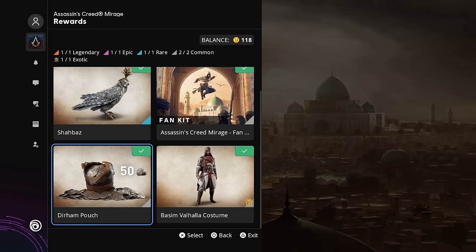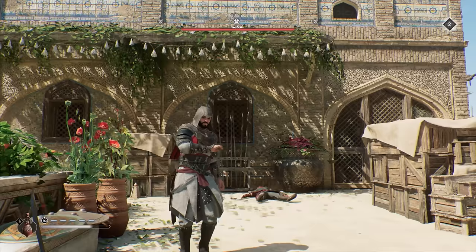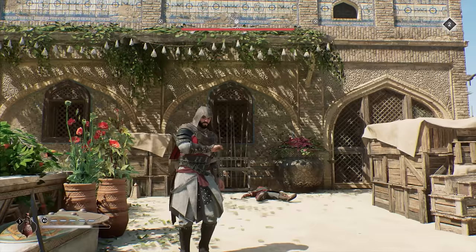Finally, there's the free Basim Valhalla costume. I'm not entirely sure if it's free for everyone or only for those who pre-ordered, but you likely need a pre-order or a specific edition to get it for free. It's essentially the same outfit from AC Valhalla with perhaps a few minor differences. That's pretty much it for this video — thanks so much for watching and I'll see you in the next one.